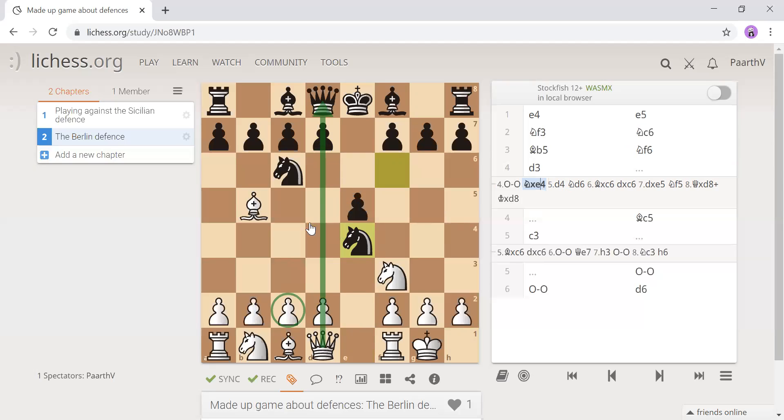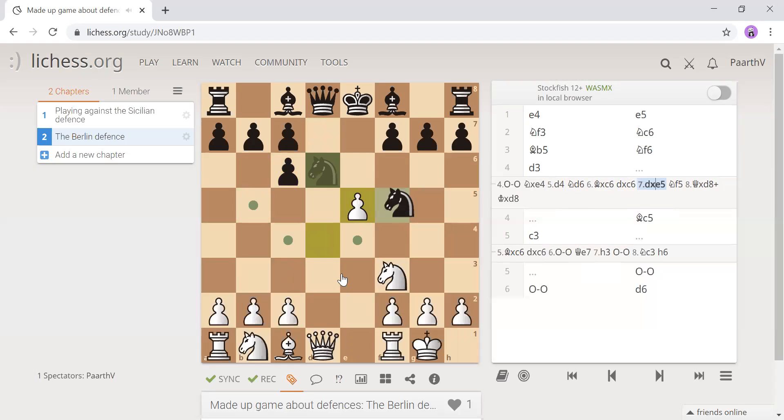Imagine if the queen was there, and then you see pawn d4 — that puts pressure on the center pawn. We can play knight d6, then bishop takes, pawn takes in the center, the knight has to move, then we exchange queens and black comes to castle. So we have a huge advantage of winning.